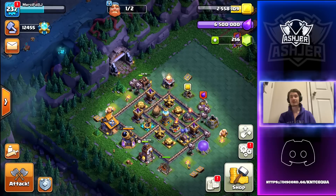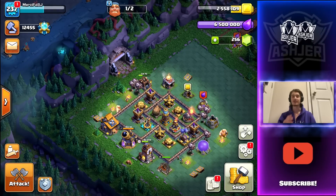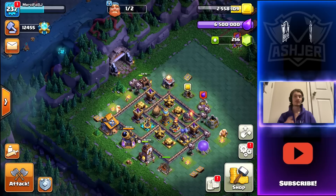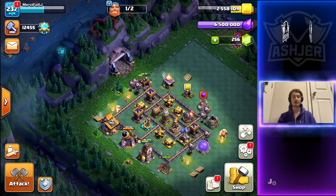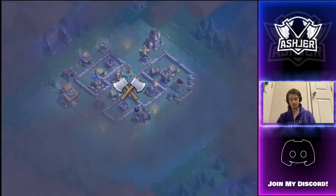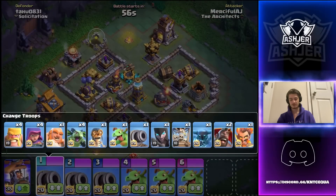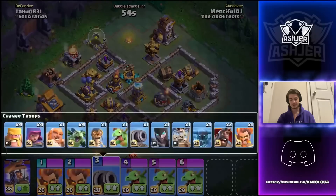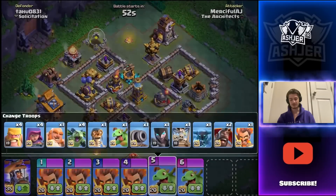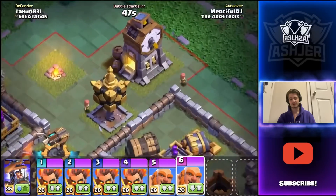If you saw my last video, you would have seen that I used electrofire wizards with the hog lighters getting some absolutely insane results. But in this video we're going to be only using the electrofire wizards and some giants. Let's go ahead and see how it goes. We're into our first attack against Tahoe — let's go ahead and change our army to some wizards, and I think four giants should do it. Yeah, we're going to go with four electrofire wizards.